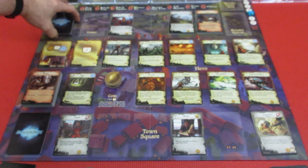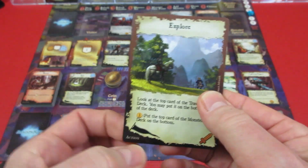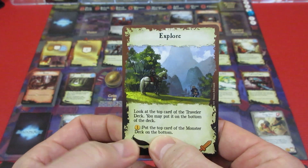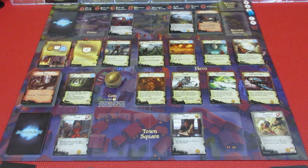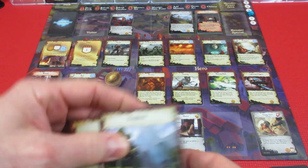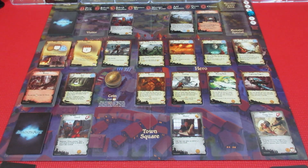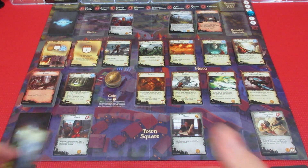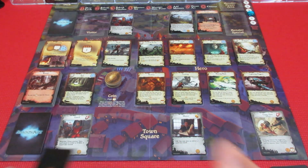We'll leave the traveler on top of the deck. We played our card. We could spend a gold to put the top monster card on the bottom, but we're not going to worry about the Pincer beast right now. Player one also has an explorer but there's not much point in playing it, so that's basically it — we're going to end today's episode here.